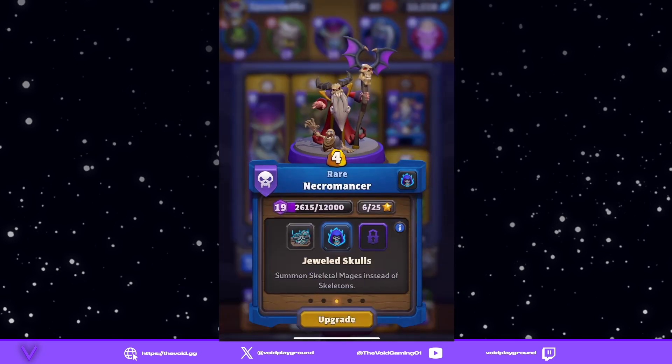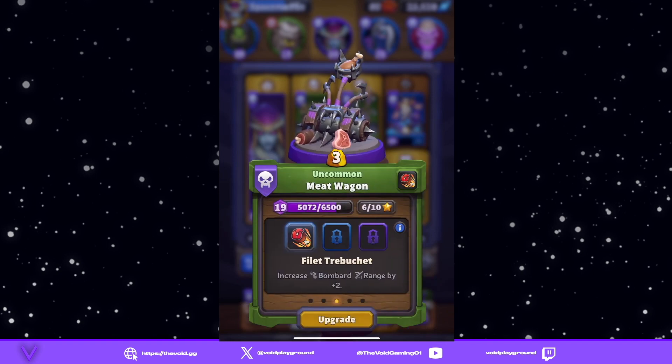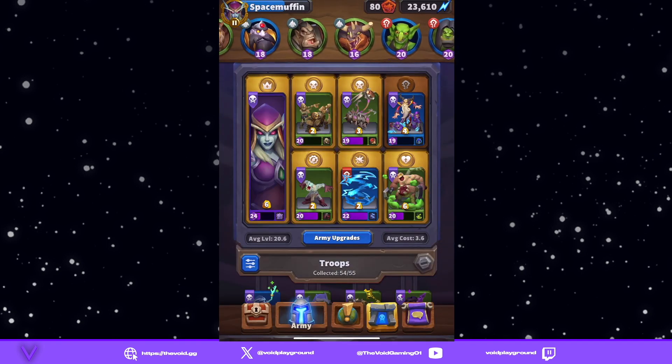We have our Necromancer with Jeweled Skulls. We have Meatwagon with Bombard. That's number two.